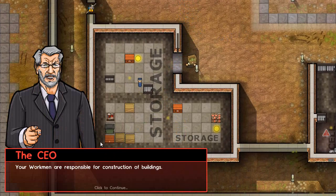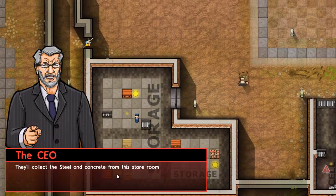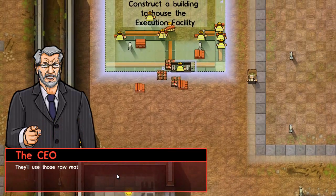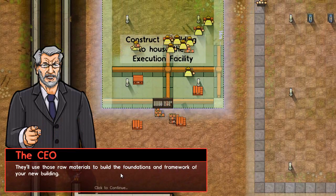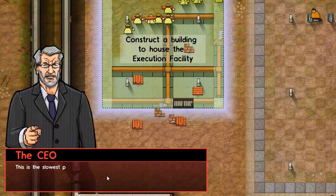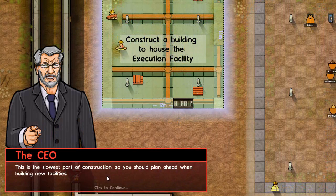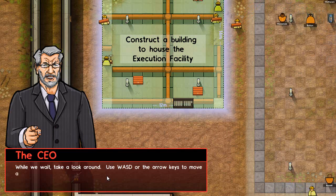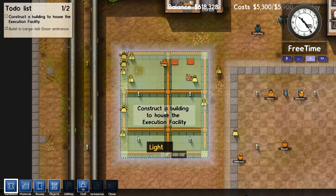Your workmen are responsible for construction of buildings. They'll collect steel and concrete from the storeroom and take it to the construction site, using those raw materials to build the foundations and framework of the new building. This is the slowest part of construction, so you should plan ahead when building new facilities.